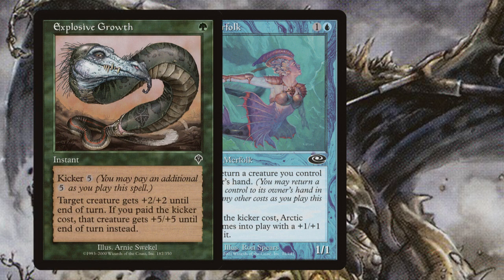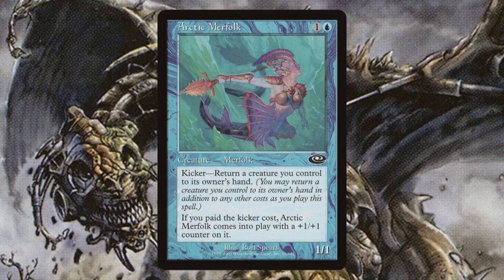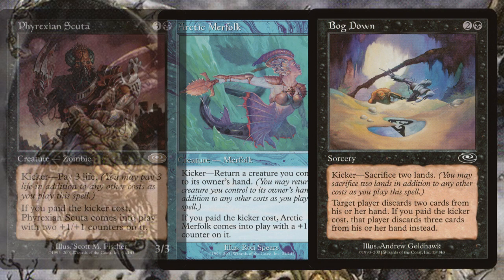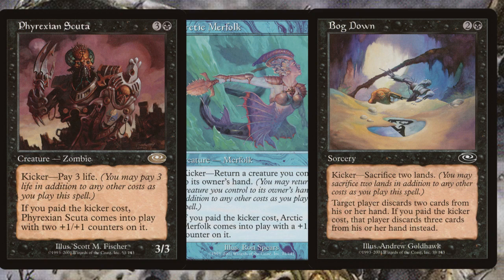For example, Explosive Growth gives a creature either plus 2 plus 2, or plus 5 plus 5 if an additional 5 mana was spent to kick it. When Planeshift came along, Magic's designers started to play with the mechanic a bit more, and more abstract and alternative ways of kicking cards were introduced. This is where Arctic Merfolk comes in. Rather than its ability activating by paying a simple mana cost, Arctic Merfolk instead gets kicked if you return a creature from the battlefield to your hand. It sits alongside other unconventional kicking cards from Planeshift, like Bog Down, which requires you to sacrifice lands, and Phyrexian Scooter, which requires you to pay life.